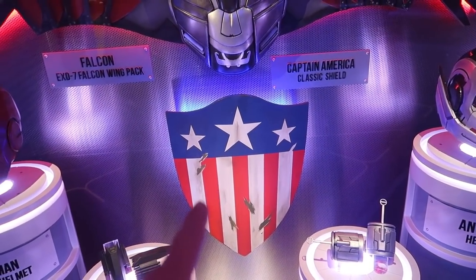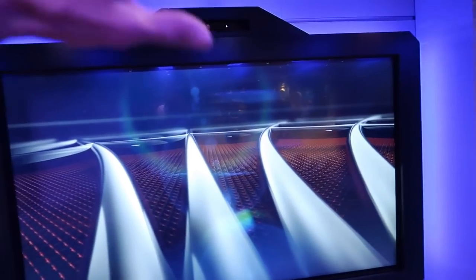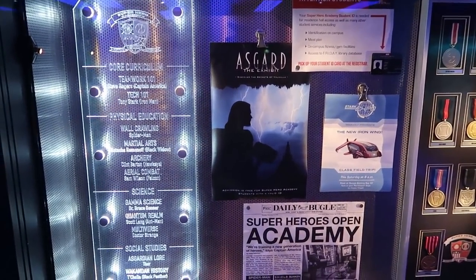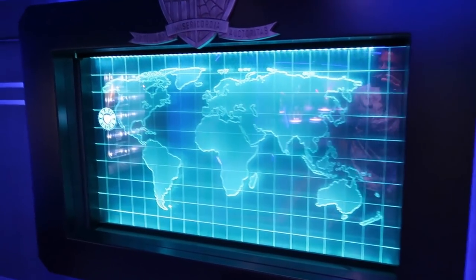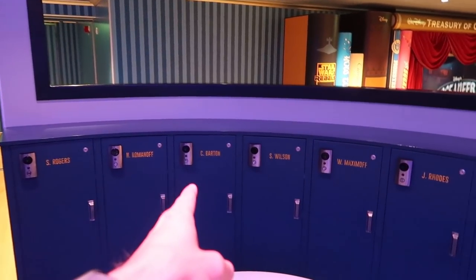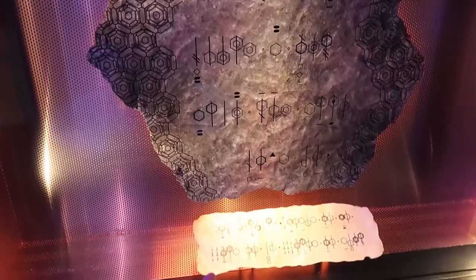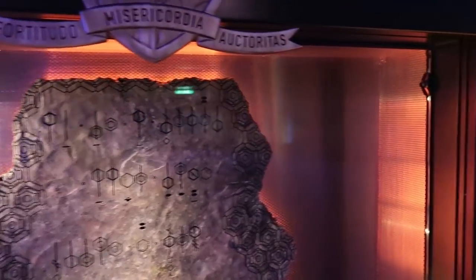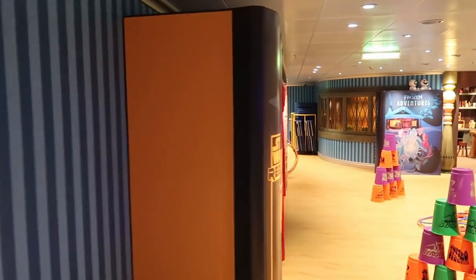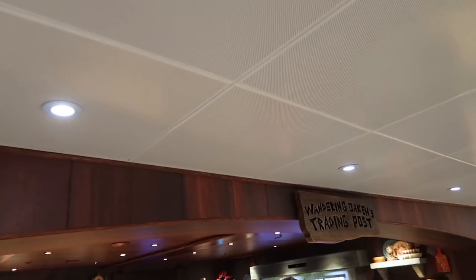The Superhero Academy is an interactive game where kids use their hands to train to become superheroes. There are honors displays for the Avengers and interactive 3D areas. There's also the Avengers lockers, a code-decoding activity, bathrooms, a 'It's a Small World' nursery, jumbo speed stackers, a movie-watching spot, and a Frozen section.